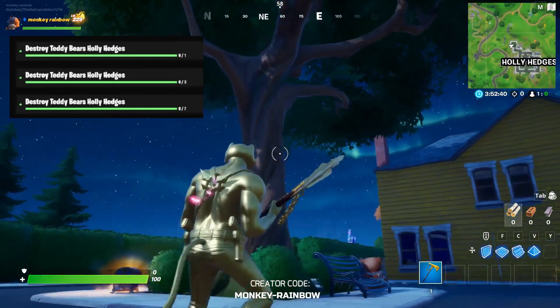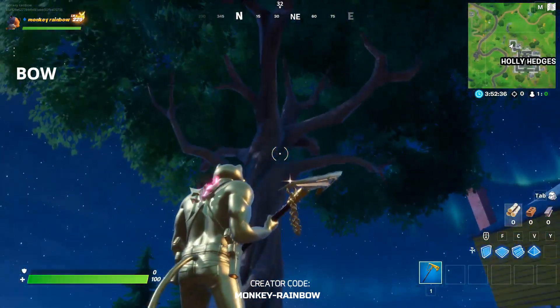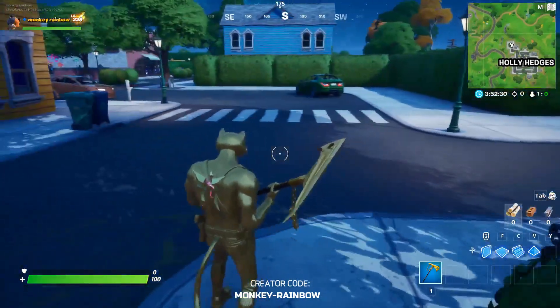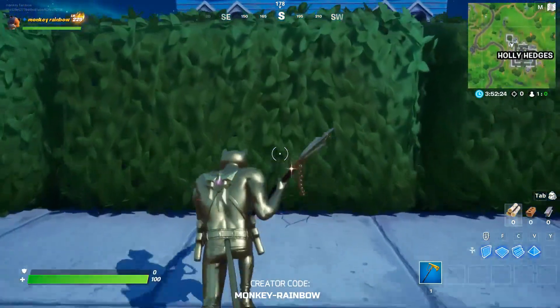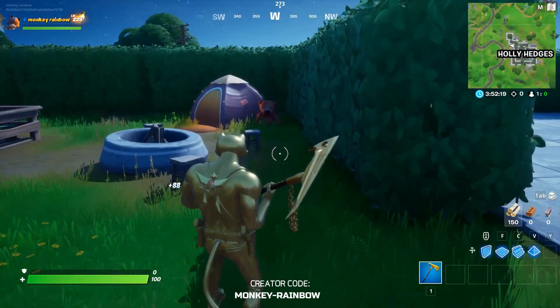The first teddy bear you can find is located here under the tree. You can actually find a total of nine teddy bears in Holy Hedges, but there's going to be competition because there are going to be a lot of players doing the challenge.